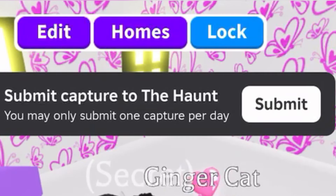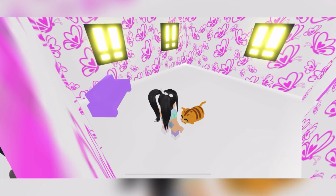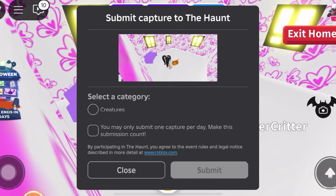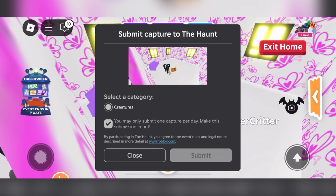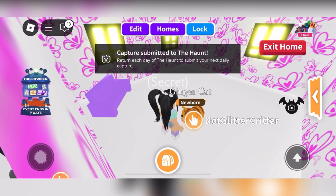To complete the snap pics for the Haunt, all you're going to want to do is click on that icon that says Submit Capture to the Haunt. You may only submit one capture per day. Once you get the picture that you want, click on Submit. Here you'll see for today we're submitting a picture for creatures. Go ahead and click Submit and you'll see your screenshot over in the voting area.